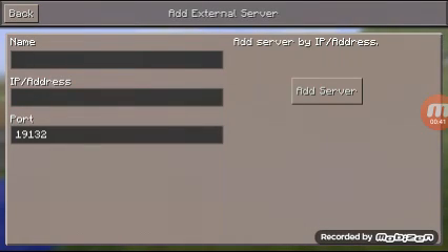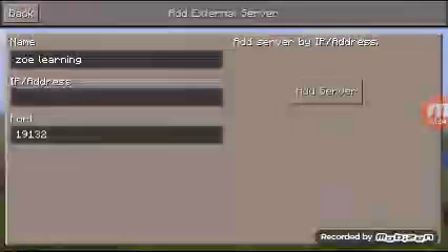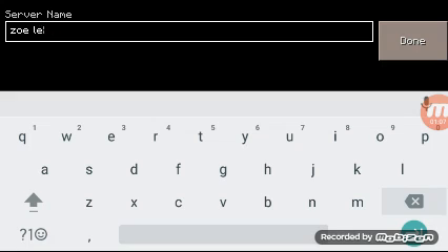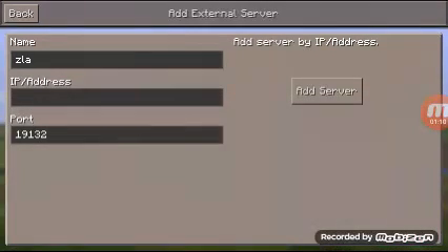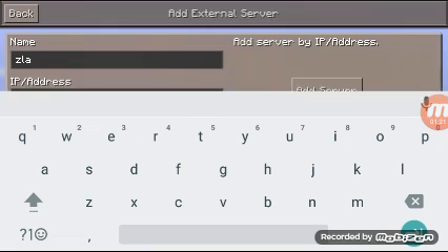Then you type in a name, whatever you want — like my school's name. Let me just put 'zla' for the show. Then you put sg.lbsg.net as the server address.